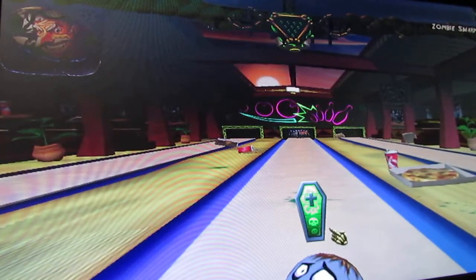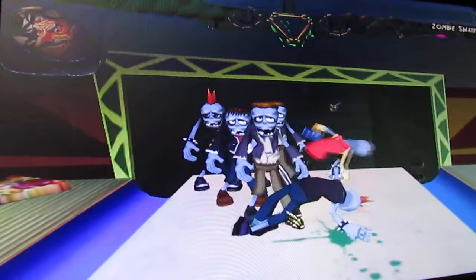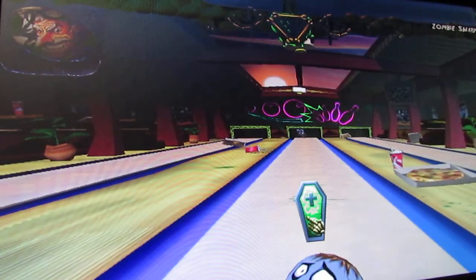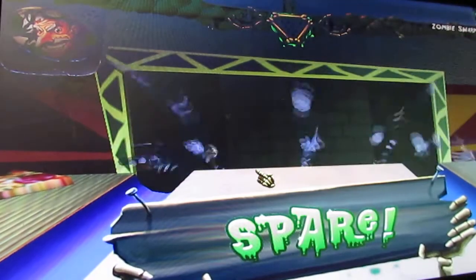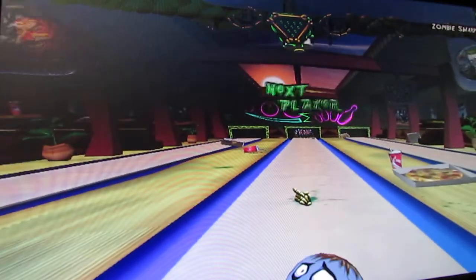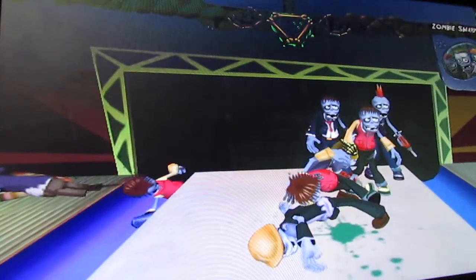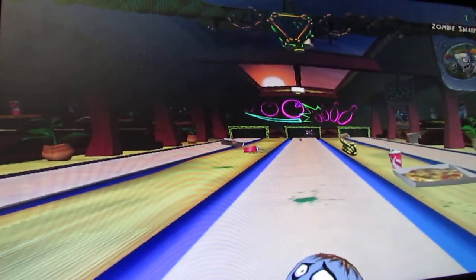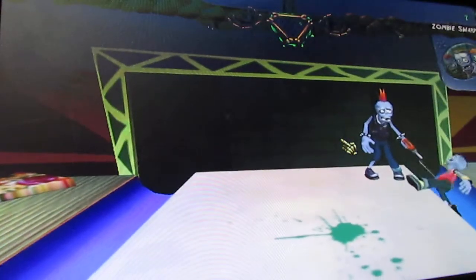Remove the ball at whichever angle we want. After you release the ball, you can move the mouse to move the ball around the lane. As you can see, there's power-ups that you can get. This is the computer's turn. There's power-ups and each power-up does different things.